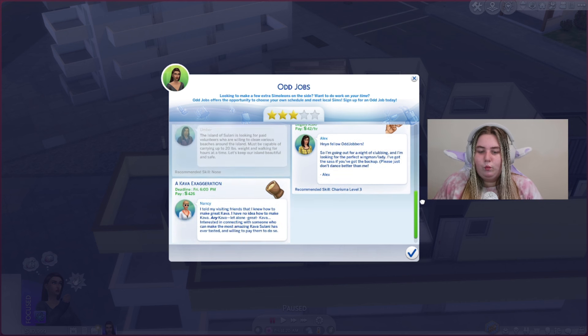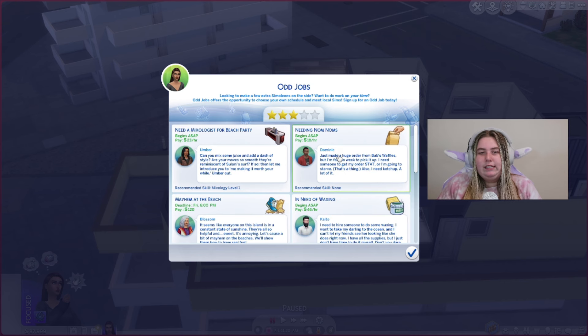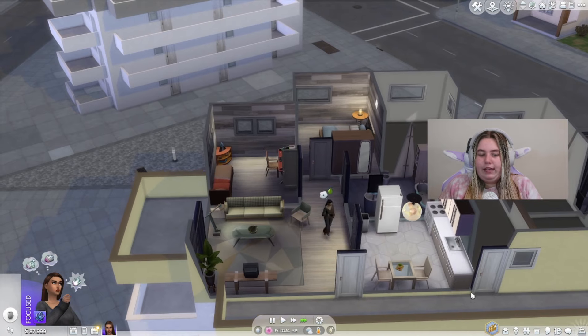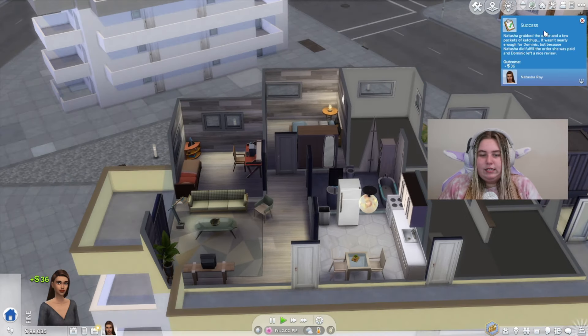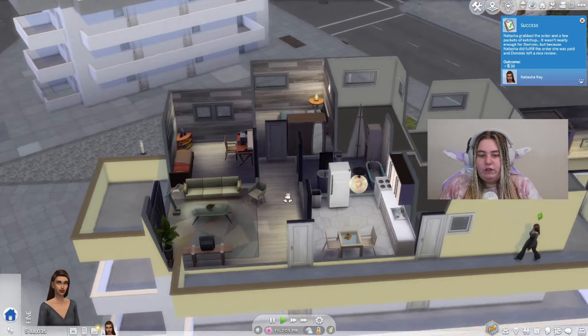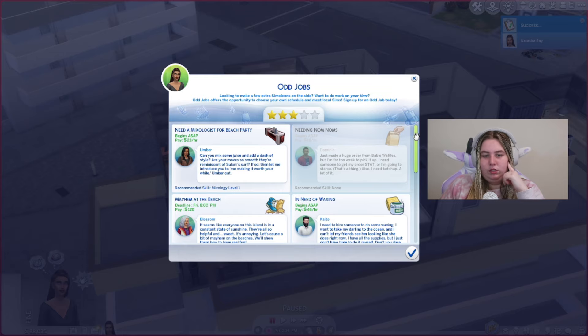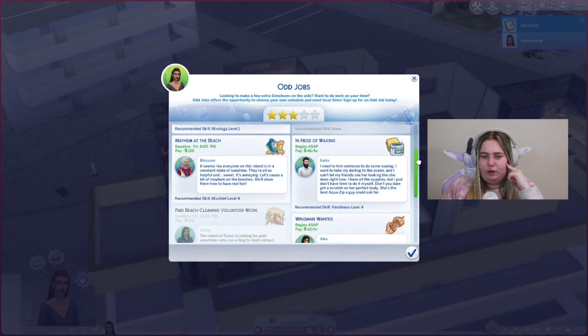There's also 'Wingman Wanted,' but we can't do that because we don't have level three charisma. We could do this 'Needing Nom-noms' one — recommended skill: none. I'm pretty sure it's kind of like a Sims version of Uber Eats. This is definitely a rabbit hole but there's no way she can fail this one. She went to work and we got a success — $36 for that. We did not go up in our odd job rating though, still at level three, but I want to do a few more.